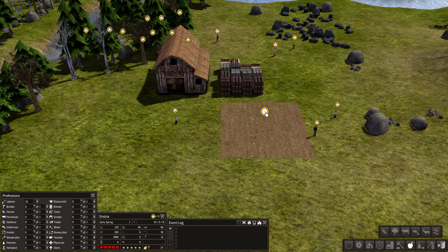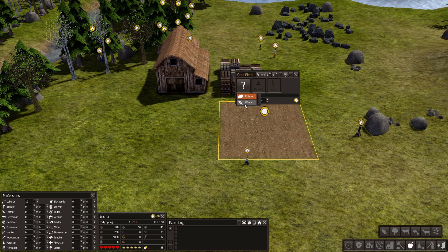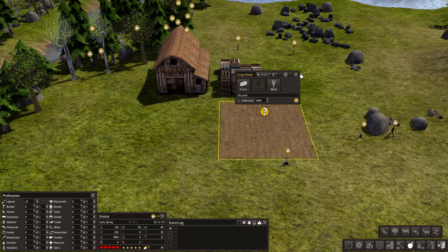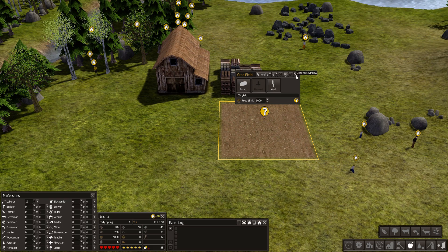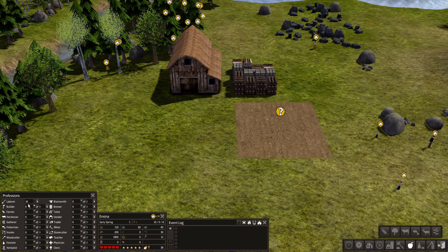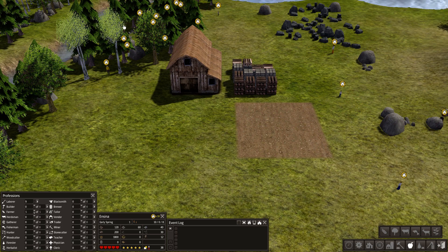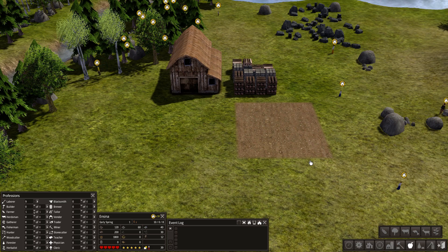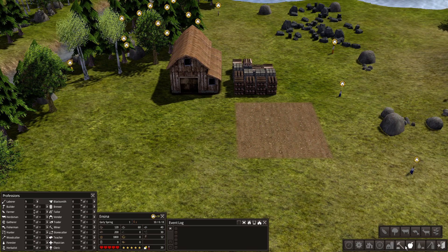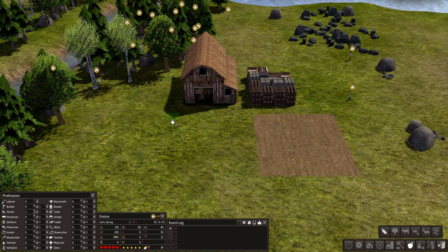Once you get that field laid down, you're not done. You have to click on this little dot here and assign a particular item. We got potato and wheat - those are good ones. Let's go with potato. Now that's all you really have to do once you determine the crop - then you have to assign a farmer. This is why we want this jobs window. We've got 10 laborers out collecting resources, but now we need to go ahead and assign a farmer. You're going to see a guy come over and start to work on this field. Food is very important early on - you do not want to linger on that topic.